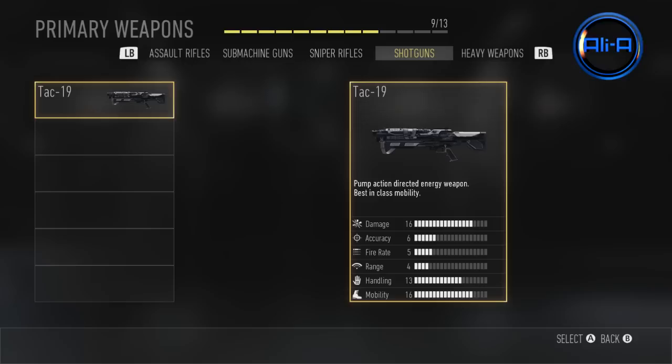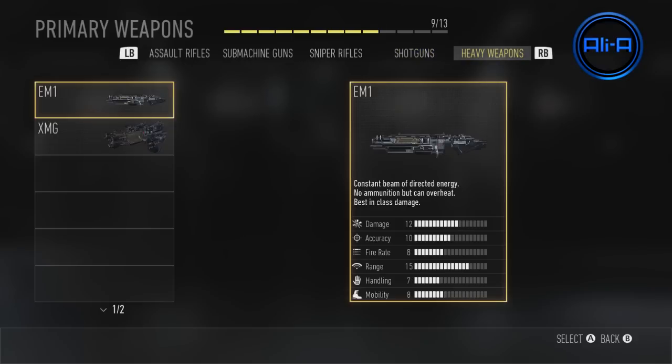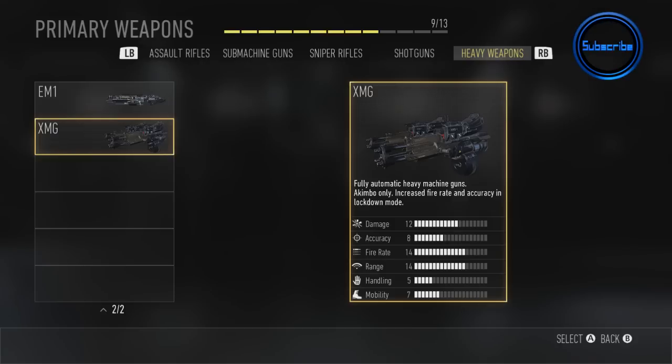And finally the heavy weapons. We have the laser weapon which I didn't like too much — it's all about direct energy weapons and that's how that one works. Next up we've got the XMG which is like dual wielding machine guns. I tried them for one life and then gave up on them — they just weren't very accurate. But basically a fun gun.